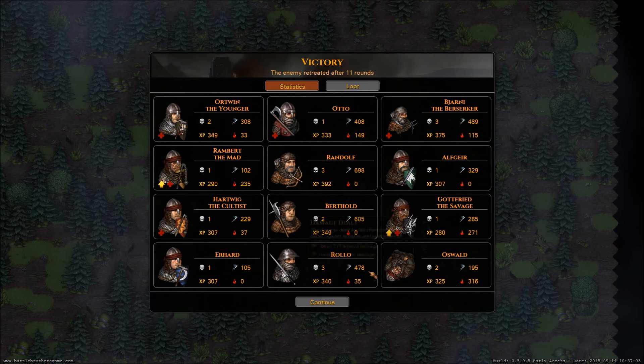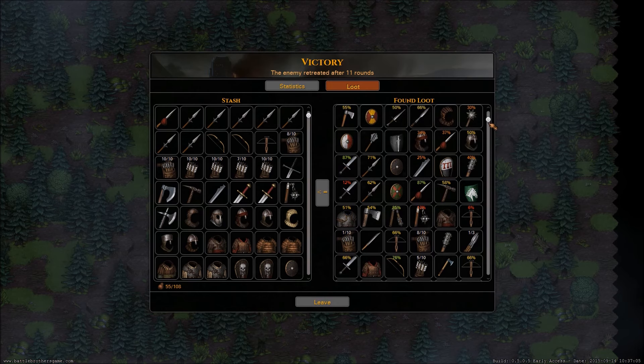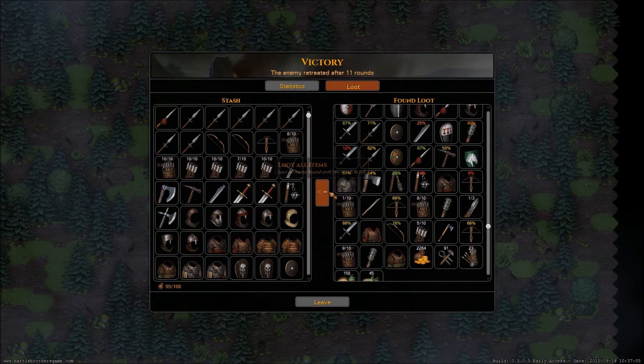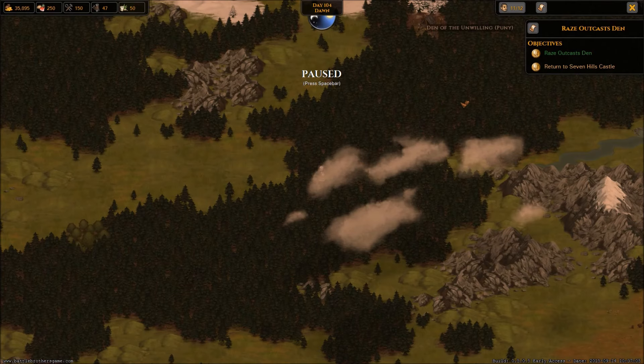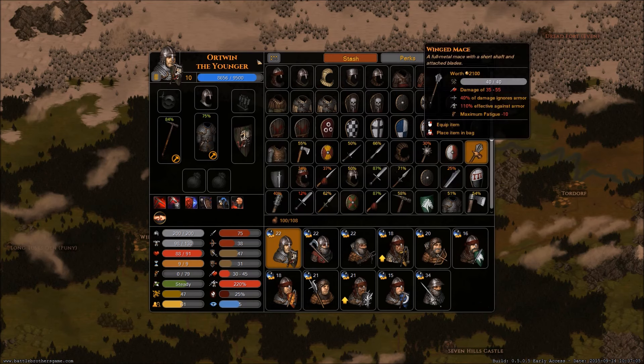Rolo dealt 475 damage, Berthold did 605, Randolph did 698 - it just keeps going. Everyone killed somebody at least. Rolo killed 3, Randolph killed 3, and the Berserker killed 3. Everyone's going to be healing up for a while - we got two levels. Loot-wise it's mostly junk - some shields, spears, a war hammer, some gold, tools, ammo, food, and medicine. We have an opening in our roster now since Oswald is no longer with us. We'll upgrade people next time - see you guys next time!